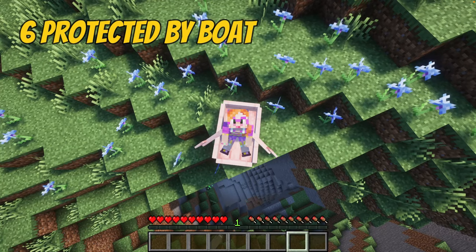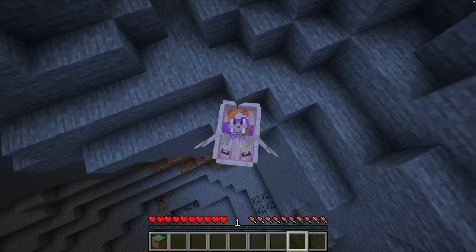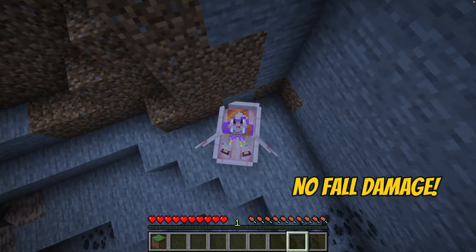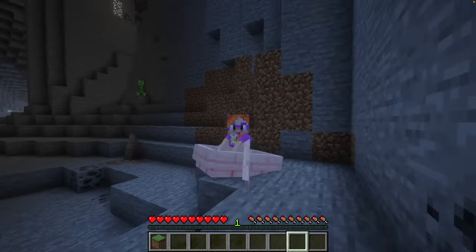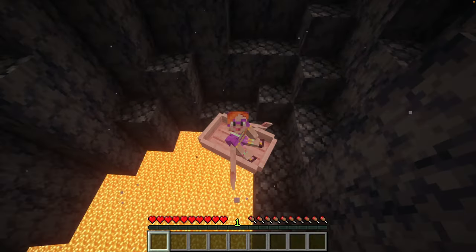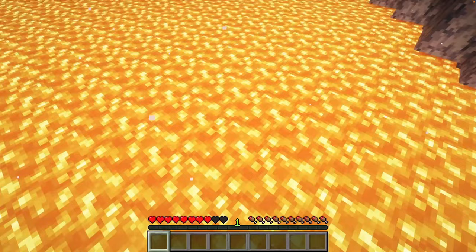Tip number 6: did you know boats can keep you safe from all sorts of stuff? For instance, fall damage — normally you don't take fall damage in a boat. So boats are perfect for cave adventures — a perfectly safe landing. Boats are also super useful in the nether when you want to move down a few levels, but be careful: accidents can happen, and make sure you don't end up in a lava lake.